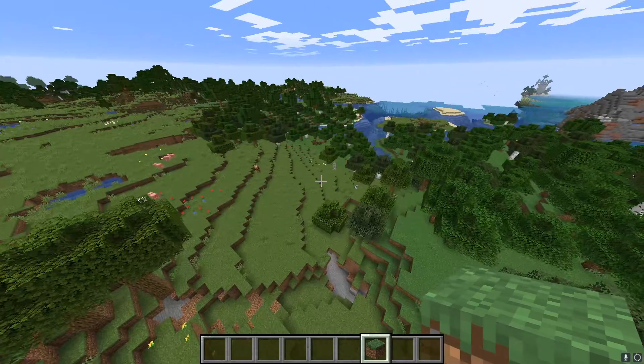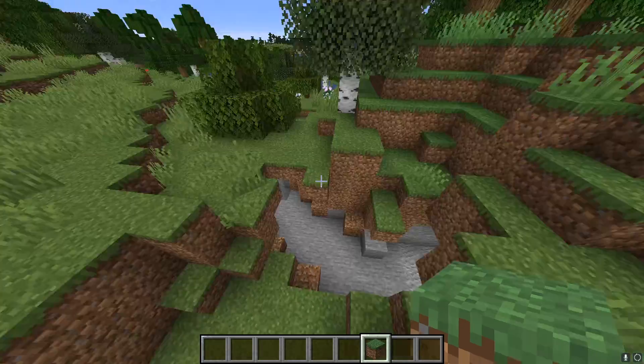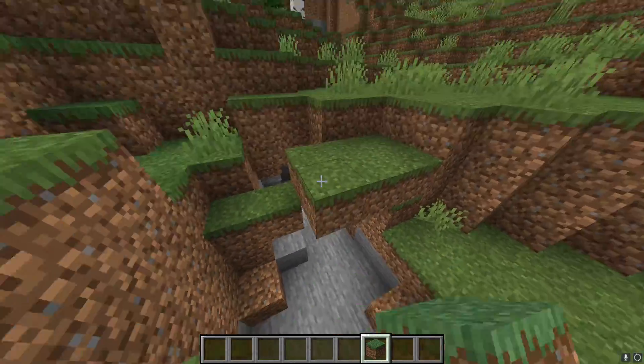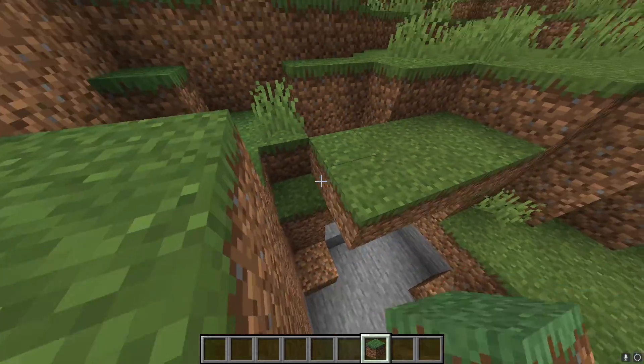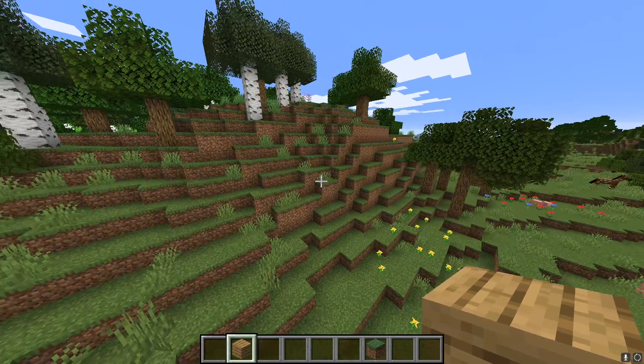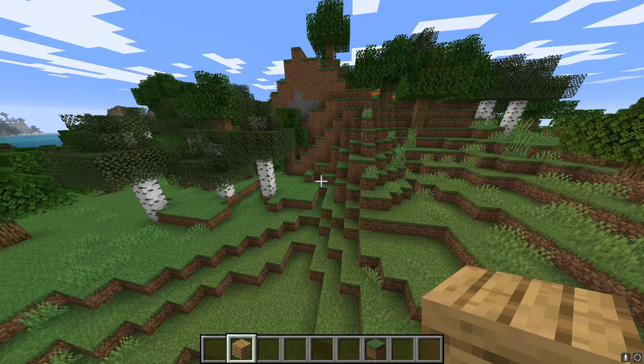This is the plot of land I think I'm gonna be playing on. There's a cave right here which I'm gonna terraform — just place blocks around and make it look natural. Right above me is where I want to build the house, and then behind me I can just build like a whole village and do a whole bunch of other stuff. I think I'm ready to start building.